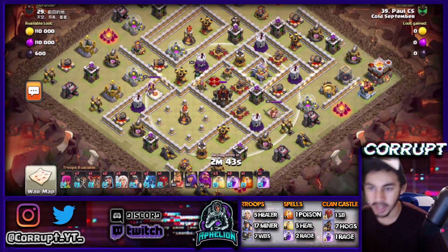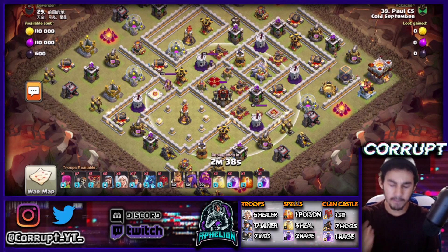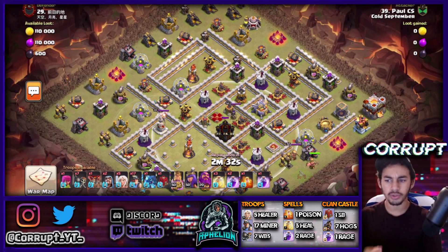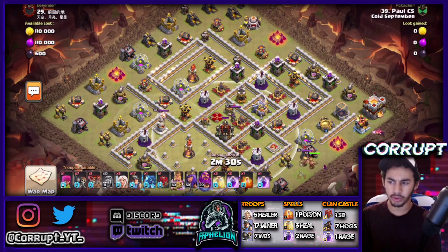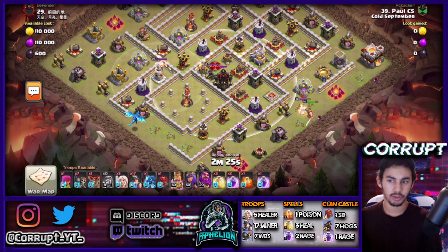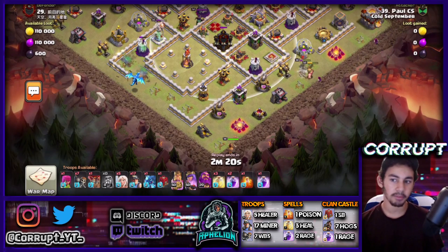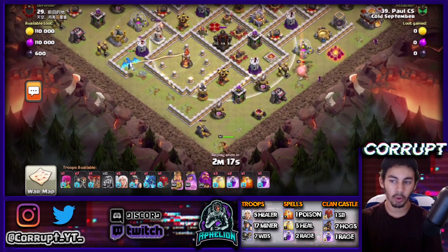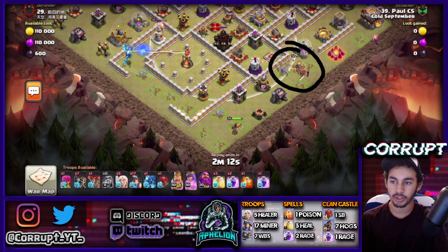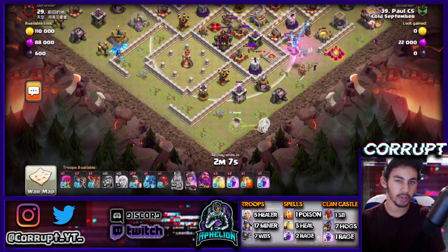You guys now get the understanding of this strategy. When you're using the Miners, you need to make sure you're creating two funnels in order to get the value you need. That's why we start off with a Queen Charge. When you get into the Miners, it's not really as important — we're just creating the funnel on either side using the King and a Wizard. We don't really need to manually pop his ability, but if we do, usually you'll get more value that way.